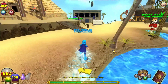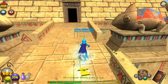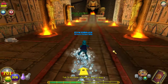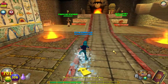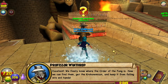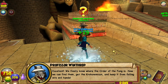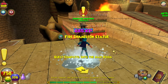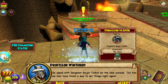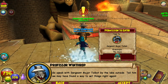We're gonna take our little secret way to the Oasis and go to the Altar of Kings to see what the professor gathered up while we were gone. Here he is: 'Excellent! We finally know where the Order of the Fang is. Now we can find them, get the Croconomicon, and keep it from falling into evil hands. Now that we know where to find them, we'll need permission to explore there - go speak with Sergeant Major Talbot by the lake outside.'